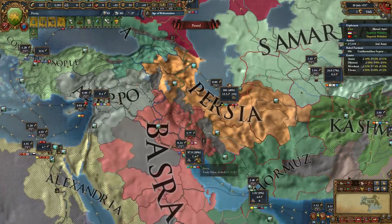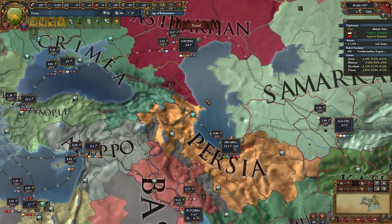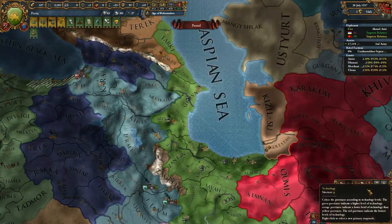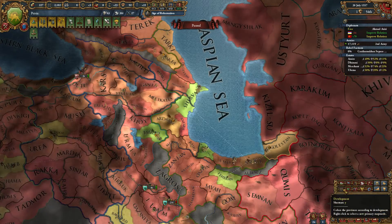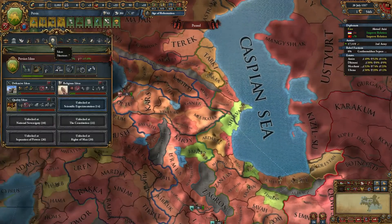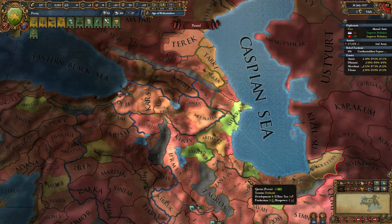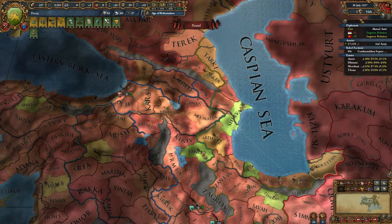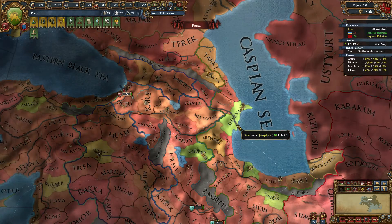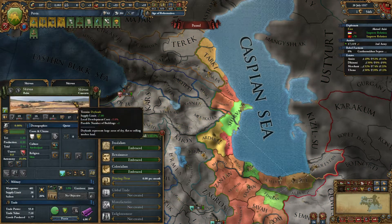You've got to set up your merchants correctly — you want to steer trade from Basra out to Persia and then collect in Persia. I developed both the Renaissance and Colonialism in my lands because I wasn't able to expand otherwise. This could be done faster if circumstances work out. I was stuck for about 30 years doing virtually nothing. Shervon is where I developed the Renaissance first because it's a pretty good province — it's dryland, so you only have a 5% development penalty.